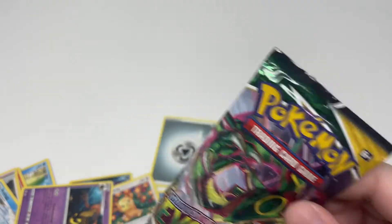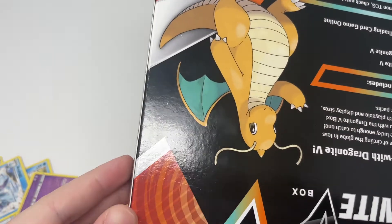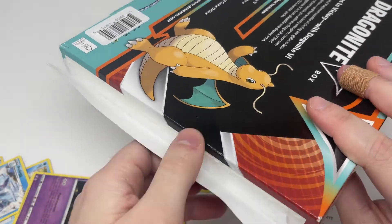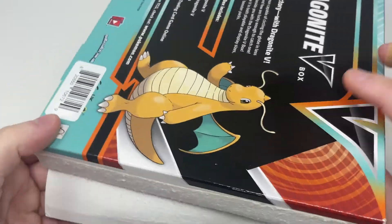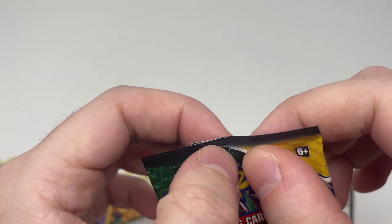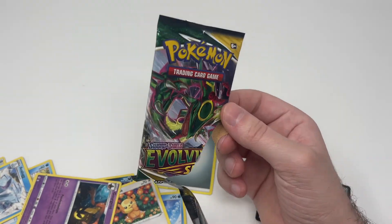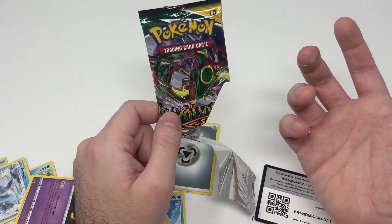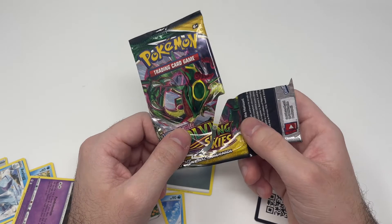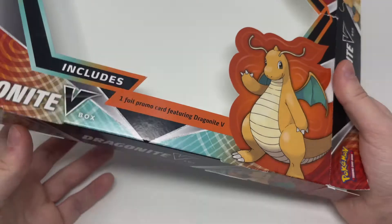So Walmart just sold us a resealed Evolving Skies pack inside our Dragonite V box. That is interesting — it didn't look resealed to me. Let's see the other side. There's a little bit of damage in here. It doesn't look like it is resealed, but that Evolving Skies pack looked very weird. I don't really know how to spot resealed packs, but there is like a seam here. I cannot confirm that this one is resealed but it looks very suspicious — this might be an error pack.